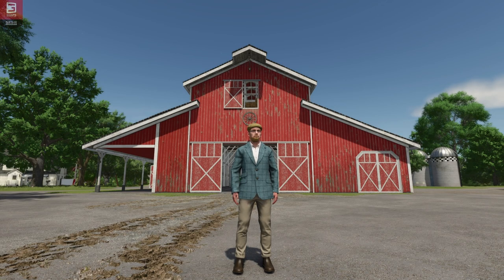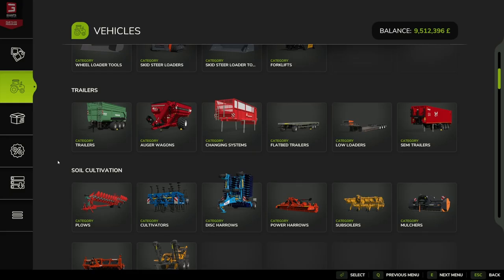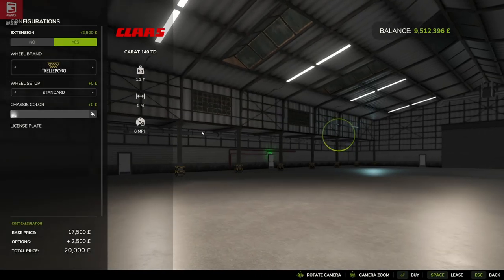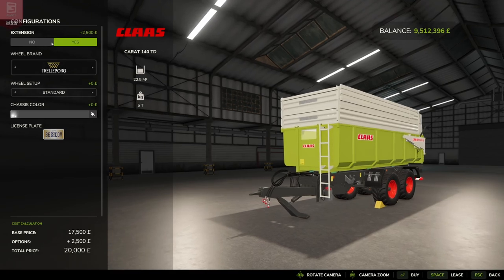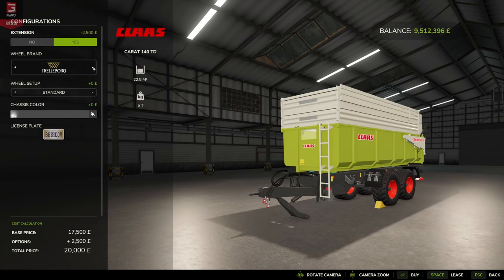Hello and welcome to this mod first look video. Today we're looking at the Class Carat by Despo93. In the store under trailers, scrolling down we have our Class Carat mod at 17,500 base price. We can go with extension yes or no — with extension it's up by 2,500, so it's 20 grand with extension and 17 and a half without.